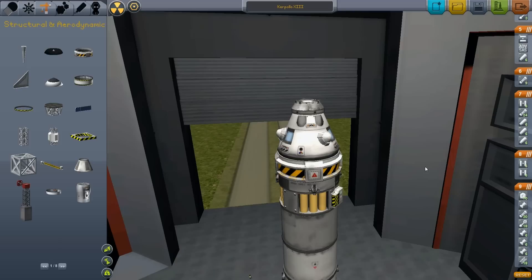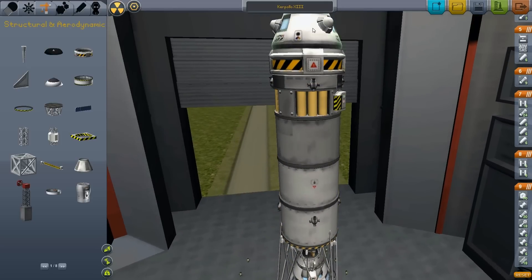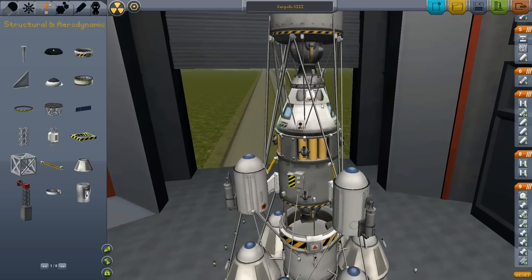Everybody knows the Moon is kind of explored, but actually with the Urkel docking mode I'm doing a kind of Apollo mission. So the first thing at the upper stages you see here is our command and service module. And here's our Mooner Lander, or MEM - Moon Exploration Module.